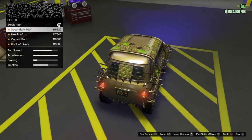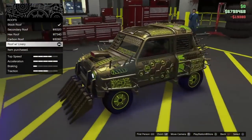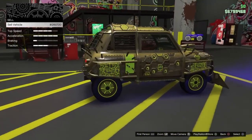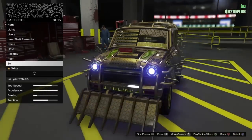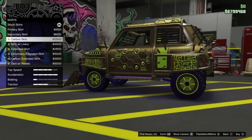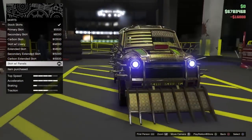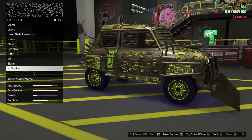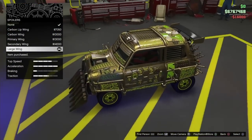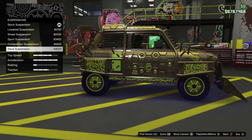Now go to the Roof and put on the Roof with Livery. Right now we're at 1.26 million dollars so we've got more to go. Go down to Skirts and buy the Skirt with Panels. Get a Spoiler and buy the Large Wing. Go to Suspension and buy the last one, which is the Race Suspension.